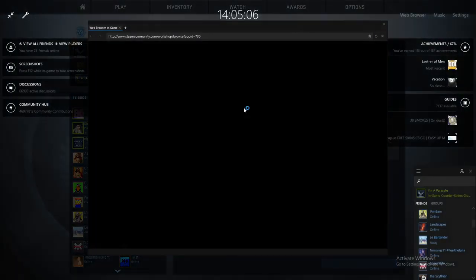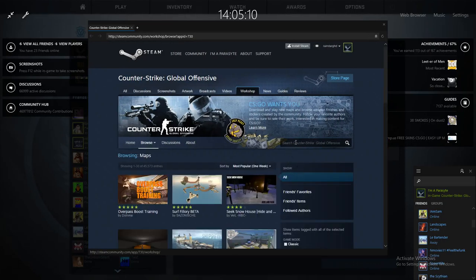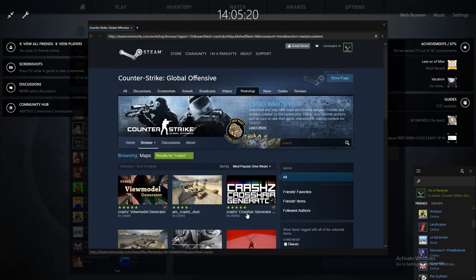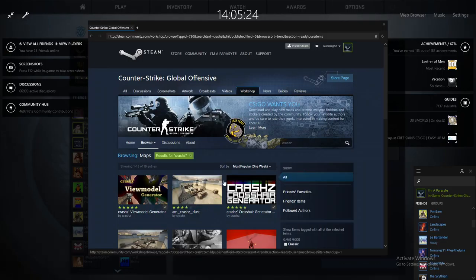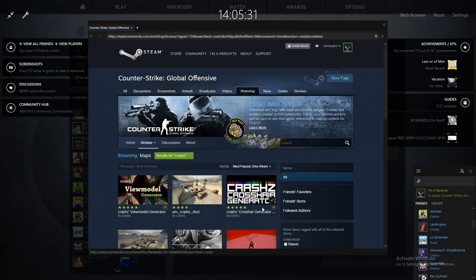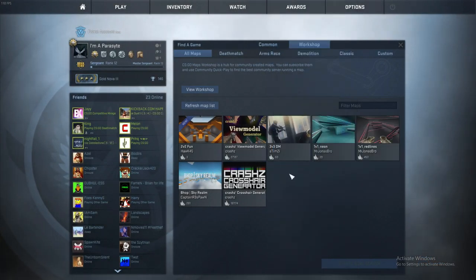Search 'Crashz' — it's the Crashz Crosshair Generator. This map changes your FOV and stuff too if you want. Hover over it, you'll see a plus icon — click that plus, close this down, and it will come up. Then click 'Start Local Server'.